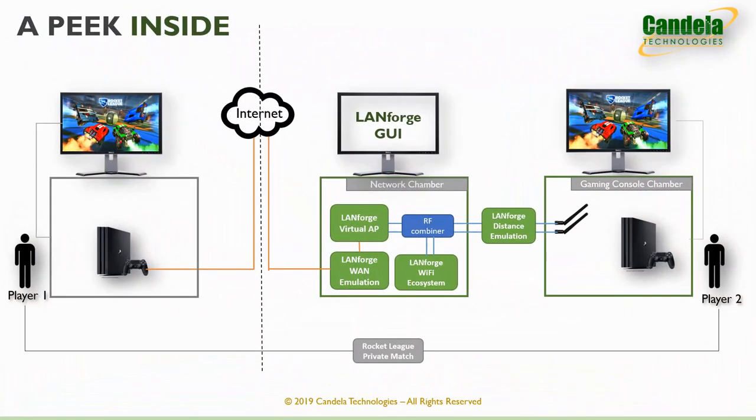Taking a more detailed look inside, the network chamber contains the LandForge system that does AP emulation, wired network impairments, and wireless network impairments. The gaming console is connected to the network using RF cables that go through a programmable attenuator that can emulate distance. All systems are controlled from the LandForge user interface shown on the center monitor. The left monitor shows Player 1's video link in real-time and the right one shows Player 2's video link.